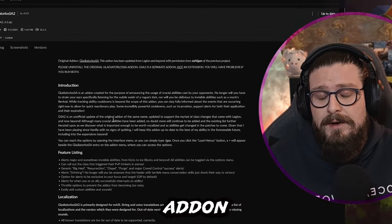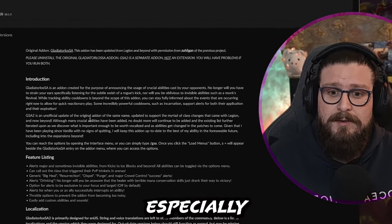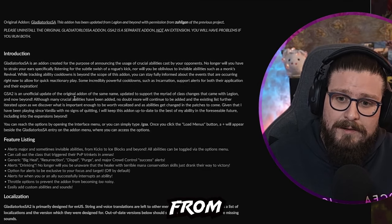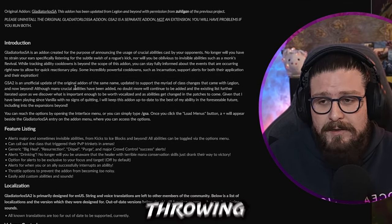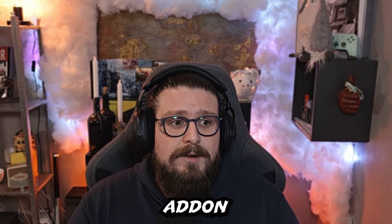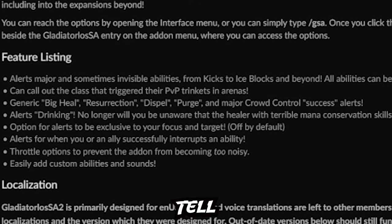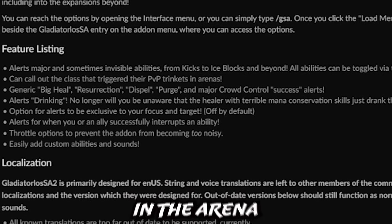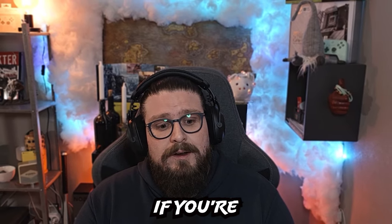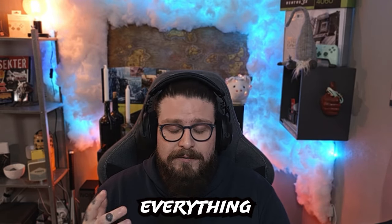The next add-on I would recommend is Gladiator Lossa — a very good add-on if you're a new PvP player, especially in arena. It's going to tell you when something is being used in arena: if someone uses a trinket on the enemy team it'll let you know, and if someone is throwing a Polymorph or Hex on you it'll tell you before it's cast so you can avoid the CC. Just go into the add-on and decide what you want it to tell you, otherwise it will tell you everything and be complete chaos.